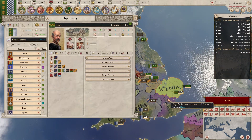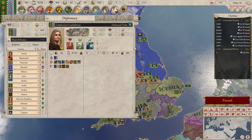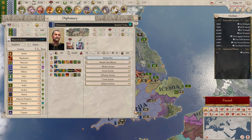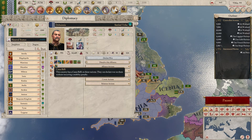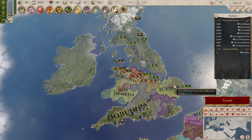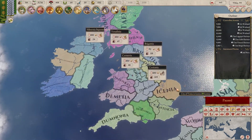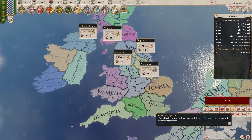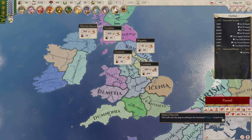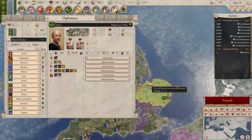These guys have 58 troops between them and we have 71. We also have an ally who could potentially join us if we felt like attacking down here. I'm tempted to attack, especially as they've got a claim on us. We could take all of that in one war if we got a claim on it, and probably some of that land down there as well.